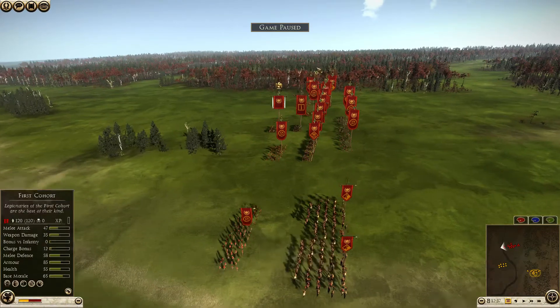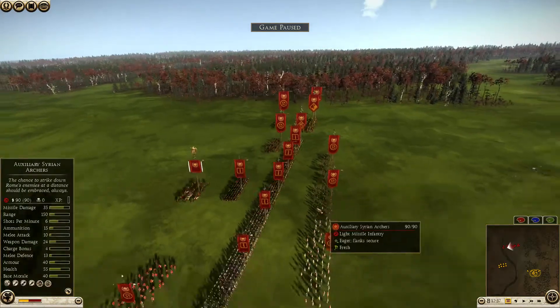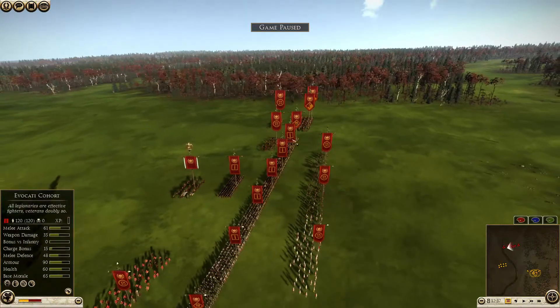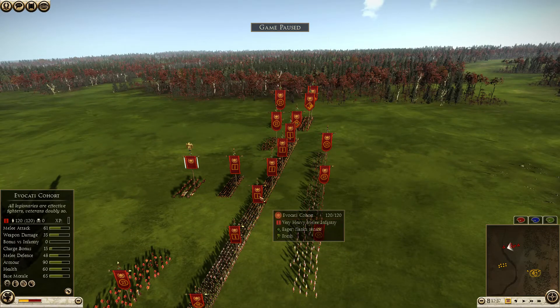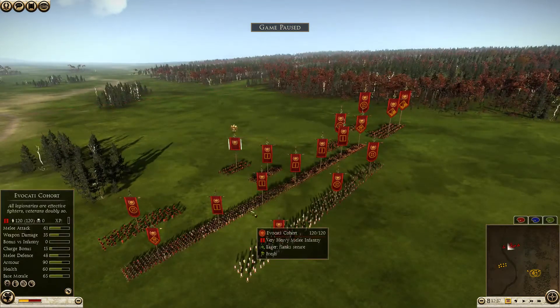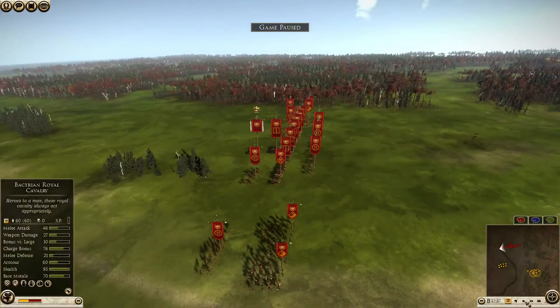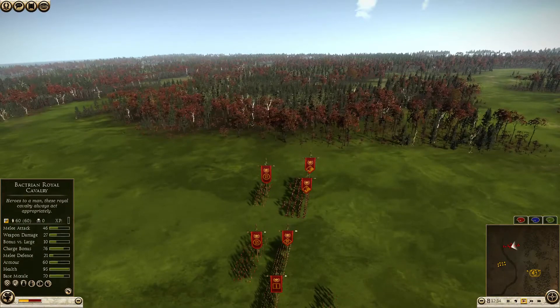He has two Stoke Equites backed up by levies, two more levies, three auxiliary Syrian archers, auxiliary infantry on each flank. And then he has one, two, three, four evocati — five evocati. No first cohort? Okay, five evocati. And two more Stoke Equites.